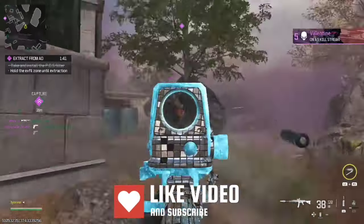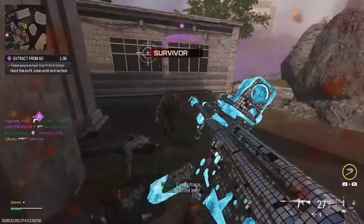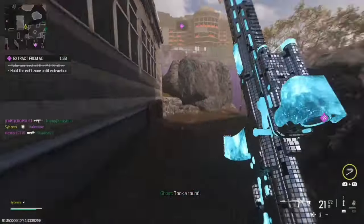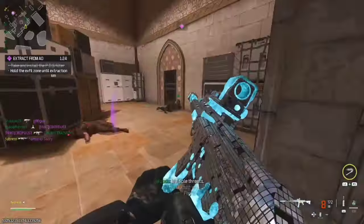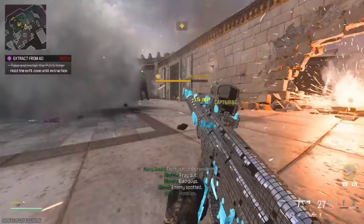The Koros Hold is another terrible, terrible optic. This might be up there for most terrible optic — we're giving this one a 2 out of 10. Look at this — it takes up way too much of your screen. 2 out of 10. It's definitely up there for one of the worst optics in the game. I can't play with this optic at all.